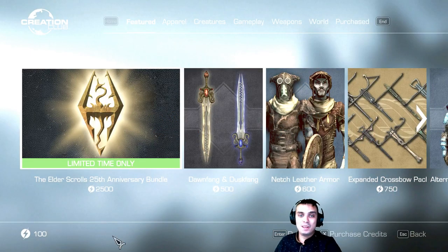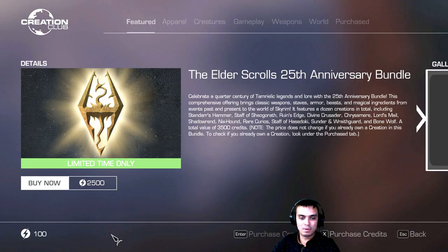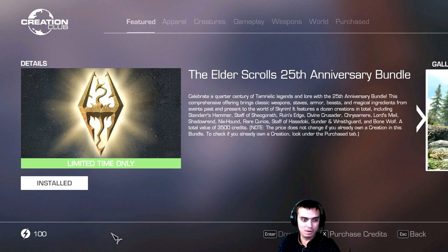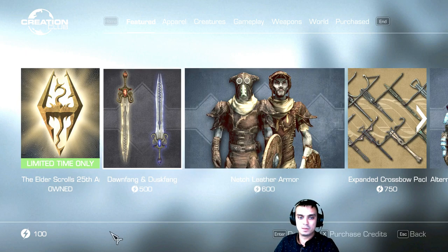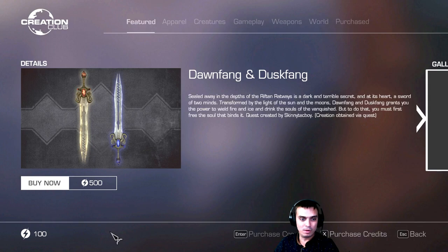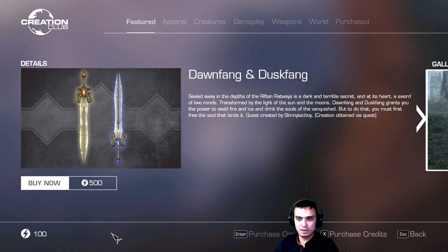All right, so what do we have on the menu today? We have a couple of good things, including I don't know what the hell this thing is all about. It's bugged — I already covered it in the previous video, but check this out. It says two and a half thousand and bam, then the thing should disappear — installed. Weird. That's because I most probably already had all of the skins, but we do have some new stuff over here such as Dawn Fang and Dusk Fang.